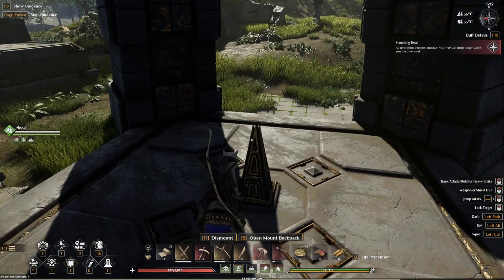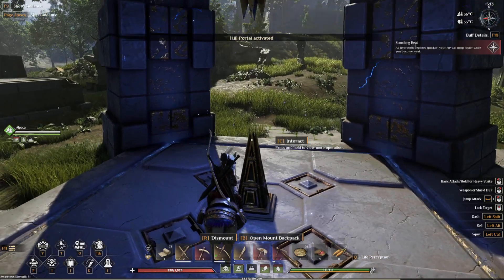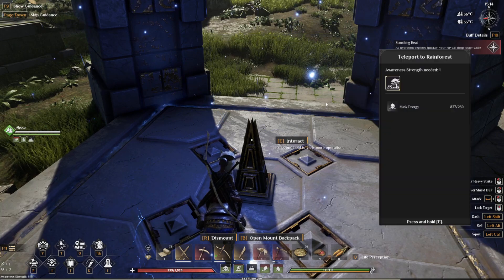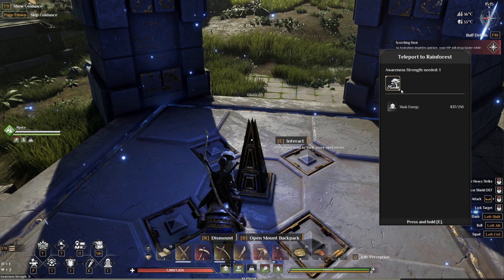I'm at a portal. I'm going to press E to interact — I'm going to hold E. A hill portal activated. I'm going to click on it again, interact, and then it says 'teleport to rainforest.'